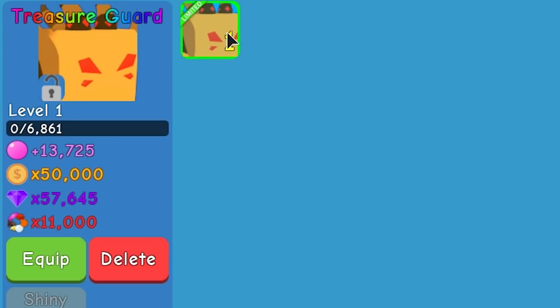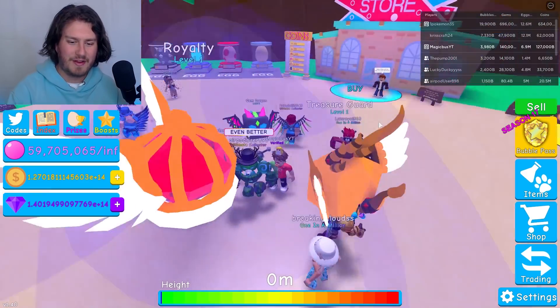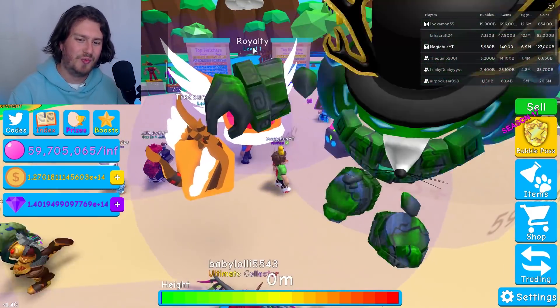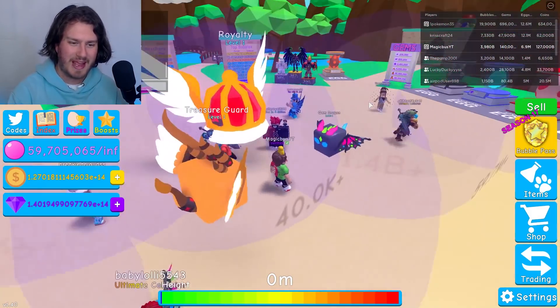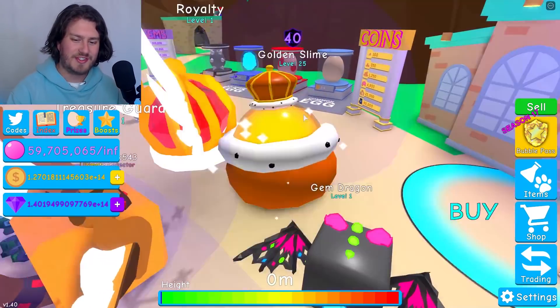The new pets from the egg are the Gem Dragon, the Treasure Guard, and of course the Royalty — very, very cool new pets. Look at how cool these are: Gem Dragon, Treasure Guard, Royalty — such cool looking pets. And finally, the new shop pet, the Golden Slime, which is super cool as well.